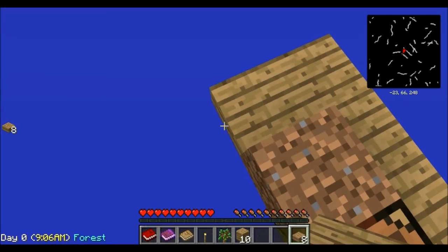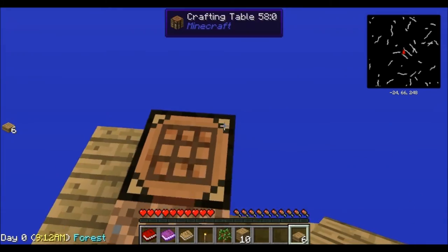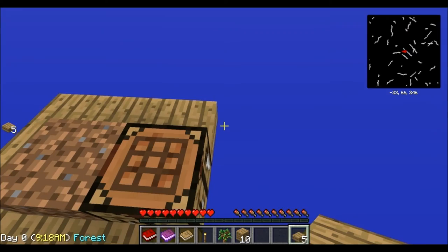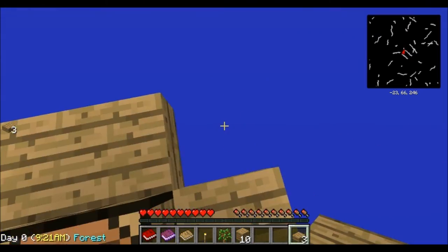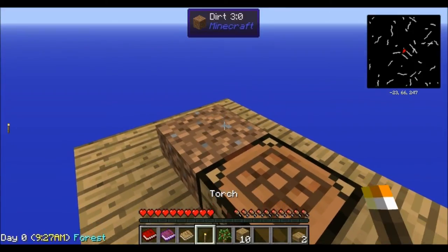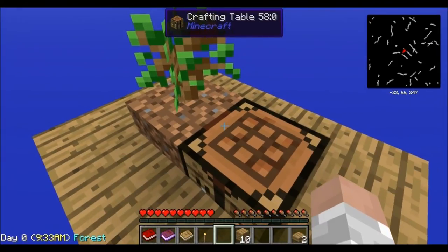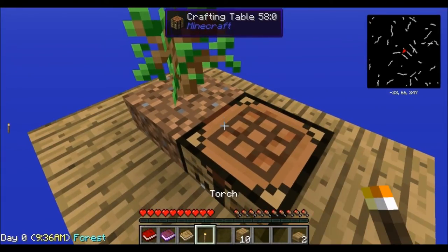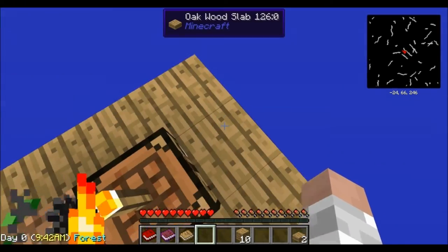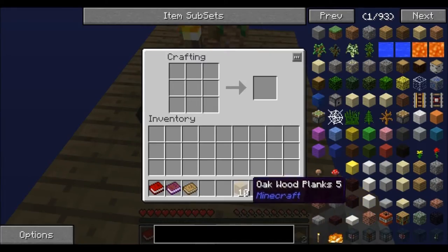I can't believe we only got one sapling — that's a total bummer, but we'll work with it. This is gonna kind of be a let's play but not a total let's play because I don't want to put all those boring parts in there. So let's plant our one sapling, hold down shift, and throw down the torch right on top of the crafting table.